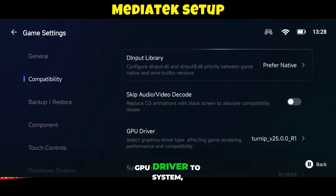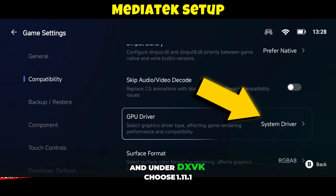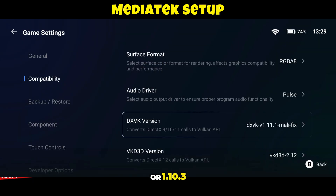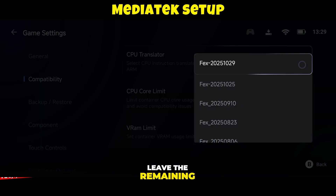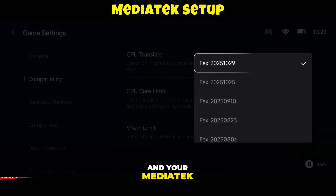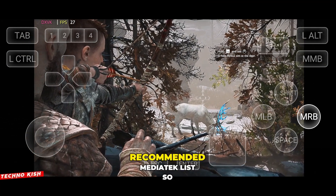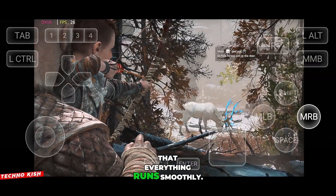Compatibility mode supports nearly all titles, while Performance mode works for around 70% of games, so pick what suits your game best. Next, scroll down and set the GPU driver to System, and under DXVK choose 1.11.1 Mali underscore fix, or 1.10.3 if you prefer. Leave the remaining settings at default, and your MediaTek setup is complete. Make sure you're only playing games from the recommended MediaTek list so that everything runs smoothly.